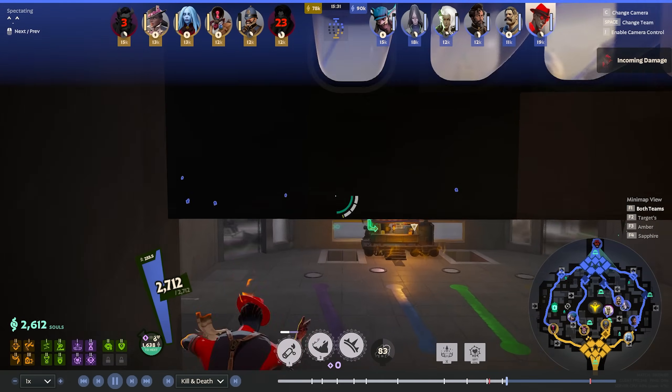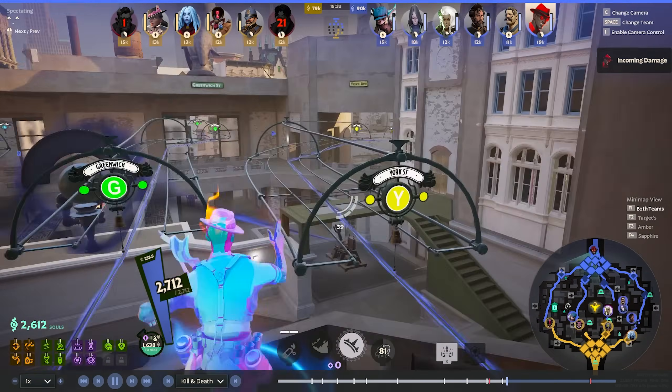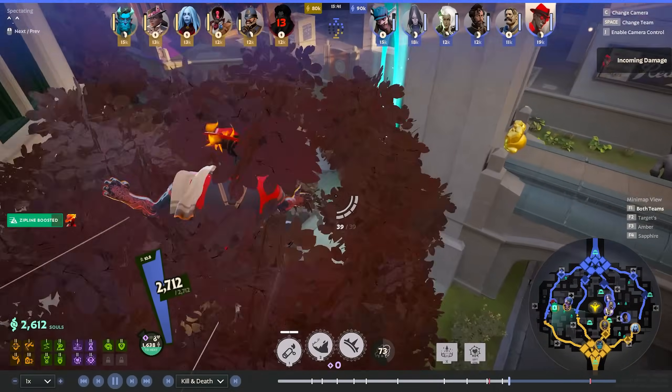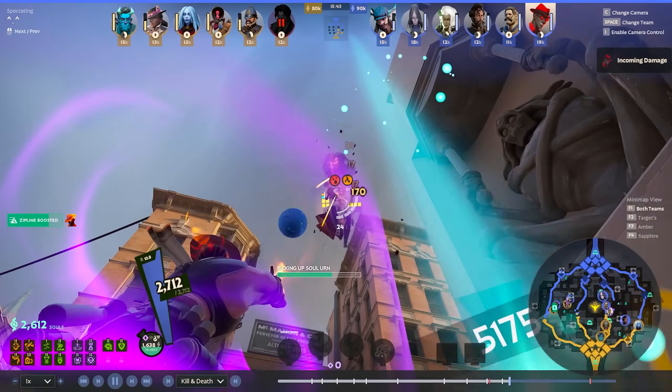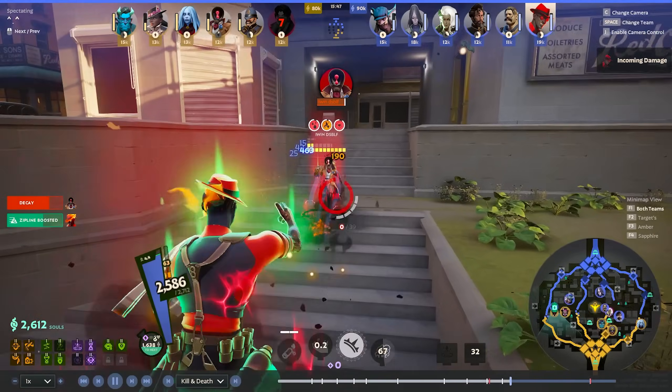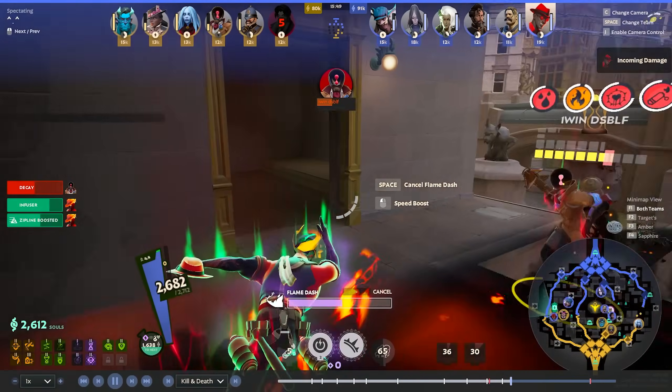We're about to spawn, so let's see where he's heading. The buffs are up — Arkeem is grabbing it on the right side. Gets the Healing Booster, has Spirit Armor as well — there's a lot of spirit damage on the enemy team. He goes straight for the urn to not allow the Paradox to grab it. We get swapped, but that pops a Reactive Barrier. He pops a Decay on Paradox, and I think Paradox just dies here — she's just running in her Flame Dash.